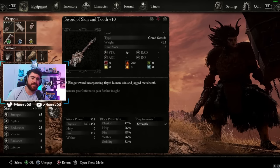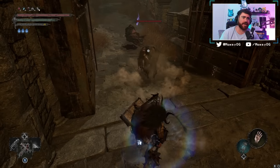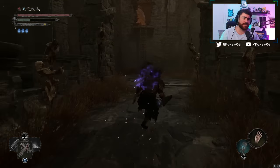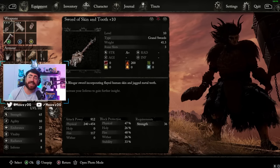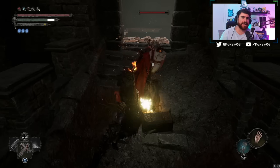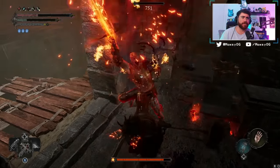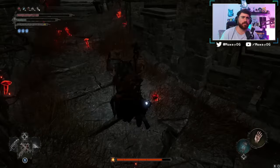I'll cover where to find all of these at the end of the video. What's amazing about the Sword of Skin and Tooth is that it's a strength weapon with A-plus strength scaling, but it also deals burn damage. Burn damage is damage over time — it's not great against mobs, but it's very good against bosses. A lot of the time you can deal over a thousand damage per burn application just from burn alone, without scaling like your Inferno.